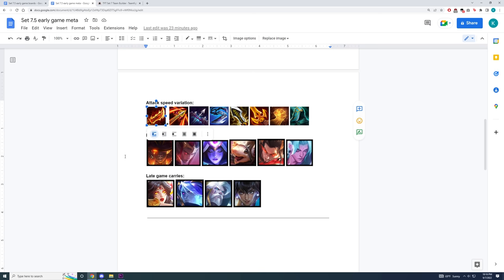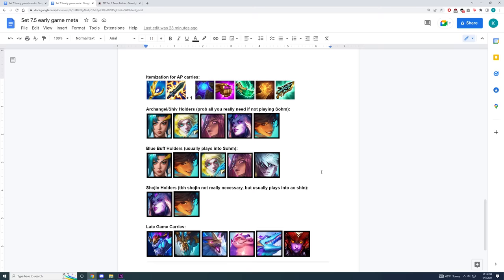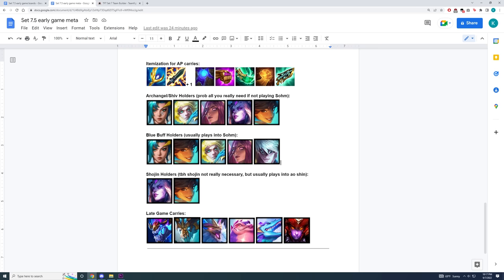And finally, there's going to be the AP tree. In this set, there are a lot more late game AP options you could play. Itemization is around the same — you generally still want Archangels to scale because we have units like Aoshin and Aesol, and you still want Shiv because it's such an early game item and it shreds MR, so it scales pretty well into late game as well. Blue Buff and Shojin aren't really necessary for a lot of these dragons, but there are a lot of good early game options to hold them, and I've listed them here.